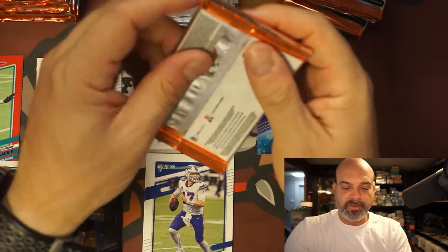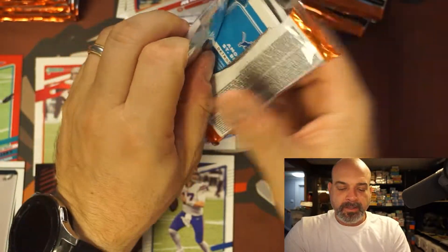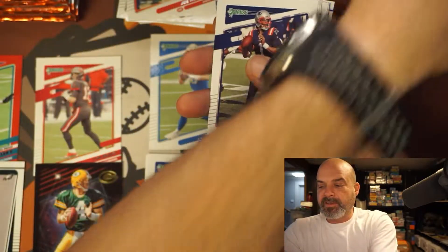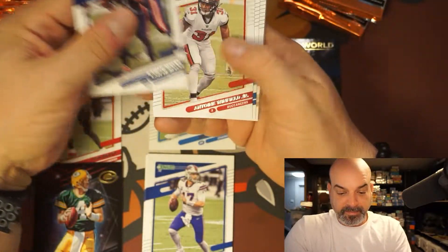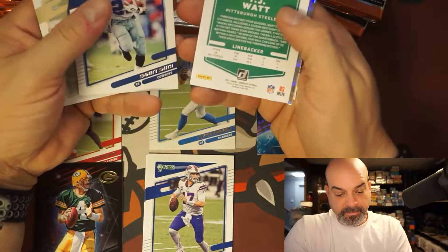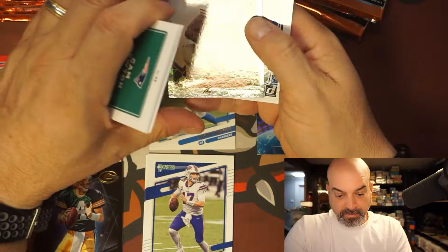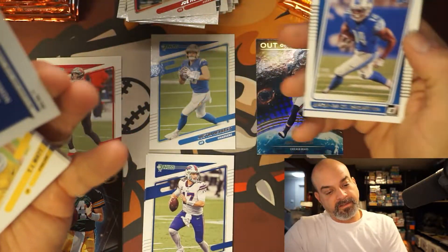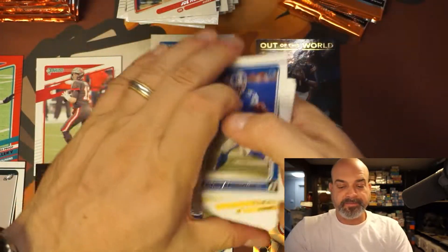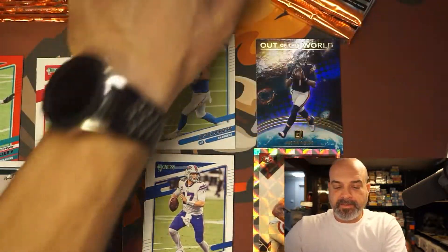I think we got a couple of alternate portraits, I gotta go back and look. Amon-Ra St. Brown — I think he's finally gonna get playing time. Amendola, Jenkins, Emmett Smith. TJ Watt, Trey Sermon — running back for the Niners, that's nice. And Amon-Ra St. Brown as the rookie. Yeah, let me look at that Montana right now.